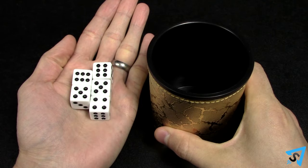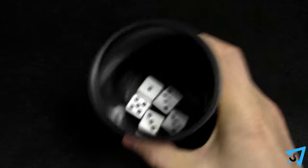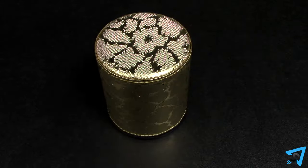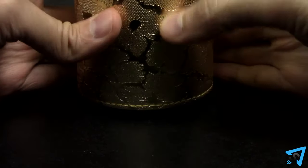At the start of each round, every player puts their dice in their cup, shakes them, then flips their cup upside down, trapping the dice against the table. Each player secretly looks at their dice, but keeps them hidden from their opponents.